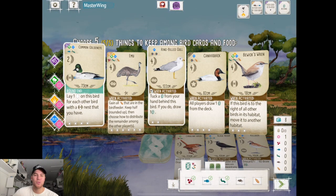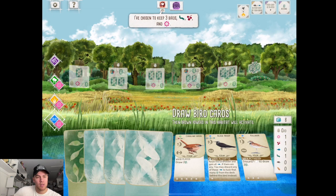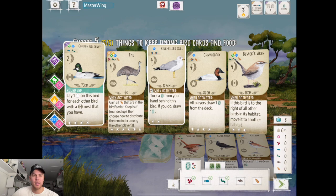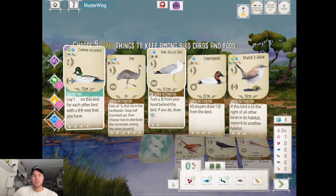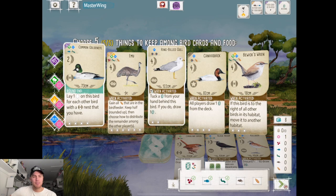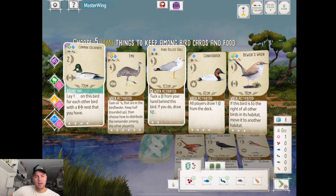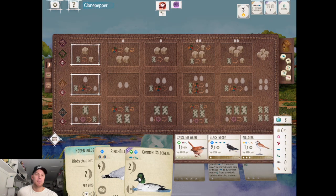For three-food cost, I don't think it's an emu game. The Golden Eye helps me to get some eggs on the board without taking the lay eggs action. And as we know in Oceania, it's tougher to gain eggs with the nerfed grassland. I'm assuming my opponent's going to take the Killdeer still. We keep Rodentologist. But if he takes Killdeer and leaves the Black Naughty, and maybe even Carolina Wren, since we're going second, I'm hoping I can grab both of those cards with my Nectar.